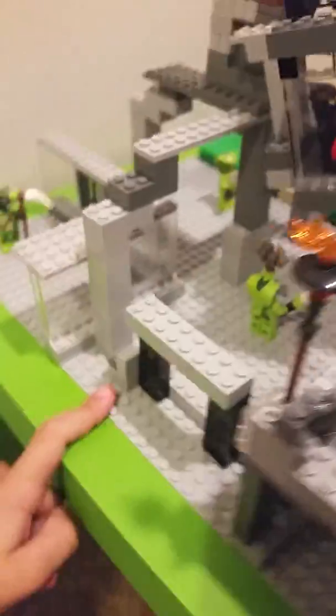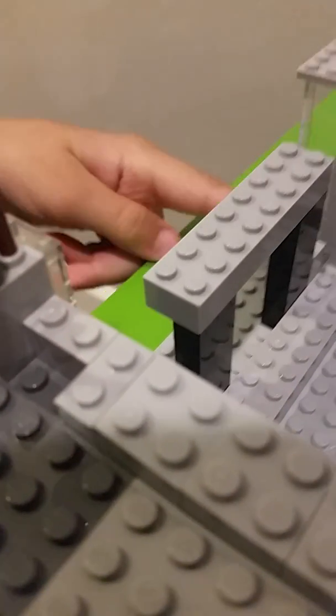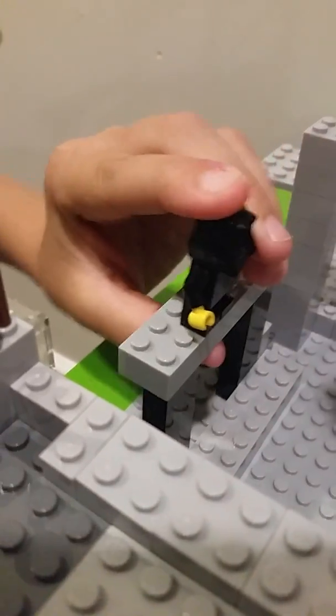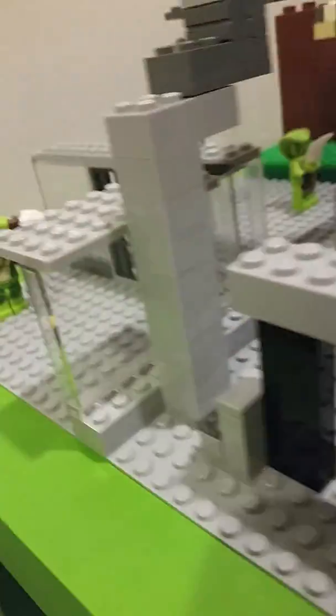Over here we have a bench — it's a two-seater — and there are some steps here. You can put a fig up there and then down here too. There are some little stairs you can walk up to get up there. I just stepped on a brick, by the way.